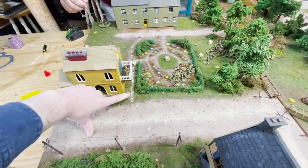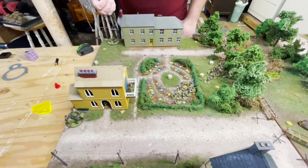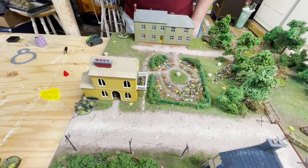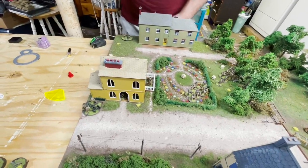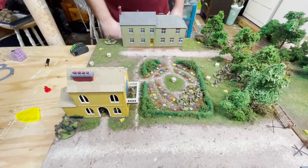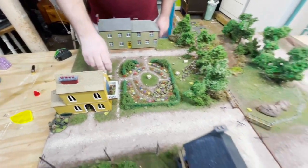Resolving the hits: the observer team takes a single hit and saves. The mortar takes a hit — one man is killed. We get all the pins set out on the table. The first die drawn is an American — the mortar has two pins, needs a seven or less to activate, but fails and goes down. Good start for the Germans.